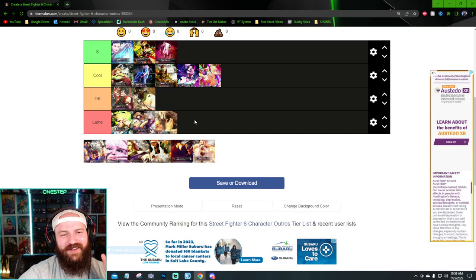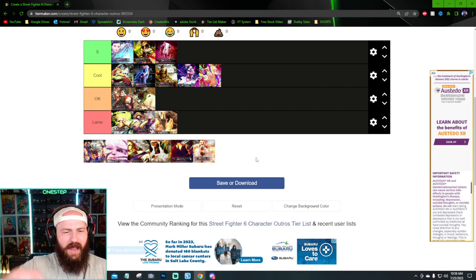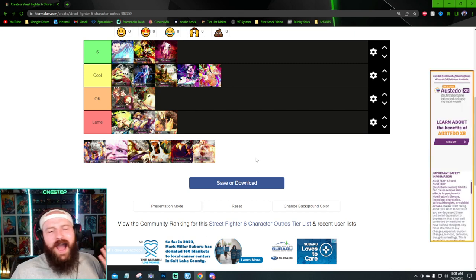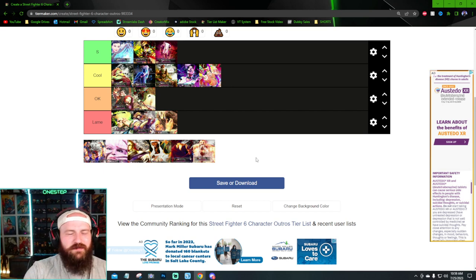I'm going to get a lot of hate for this one — I think Lily's is lame. It's cool that they have the eagle and she's like what's up, but the lame characters' outros don't really showcase the character's moveset. Ken with the stupid peace sign, Lily with the eagle — I get what they're going for, but out of all their moveset they could have done so much more. Where do we see the eagle in Lily's moveset? We don't. The animation's okay, but the screen just makes it lame.